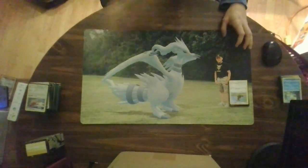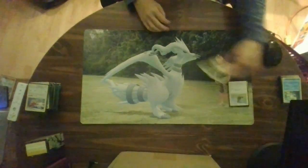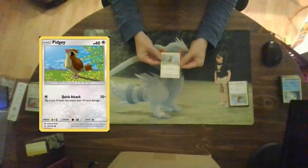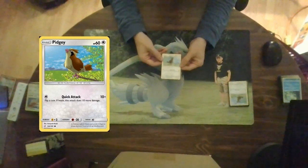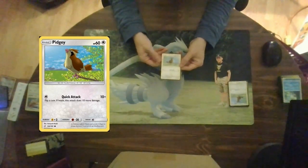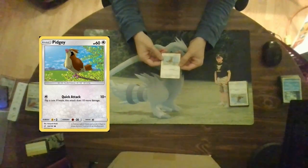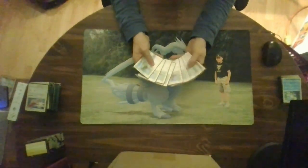Finally, the last basic of the three-Pokemon line: Pidgey. Pidgey is a basic with 60 hit points and one attack: Quick Attack for four colorless does 10 damage, plus flip a coin — if heads this attack does 10 more damage. You're probably never going to attack with this Pokemon, but you need it to get Pidgeot into play. I run nine of these in my cube.